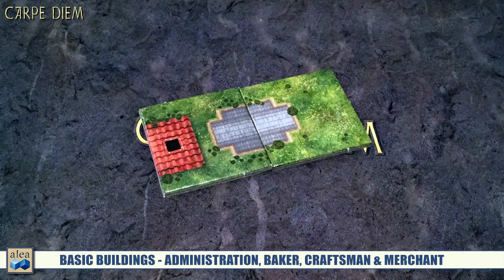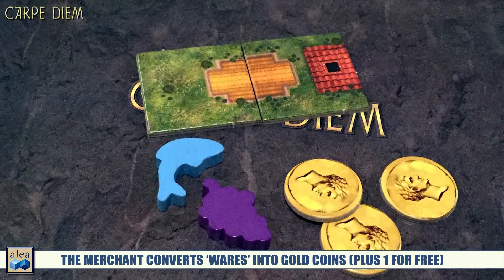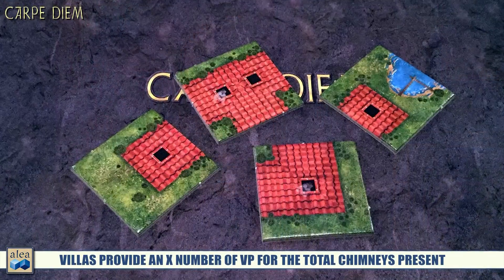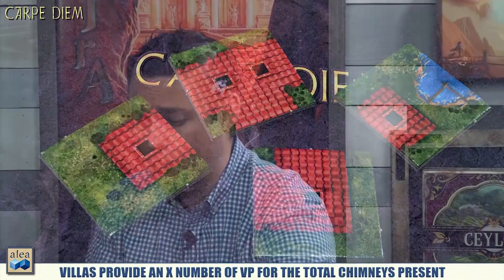Buildings work similarly, except all buildings are always two tiles — no extensions. When you complete a building, different effects occur. Brown buildings give you two bread. Gray buildings move you up on the banderool track. Yellow buildings let you convert resources into money, which is the wild resource. Green buildings let you pick any one of the special tiles to add to your player board. There's also the villa — each player has one or more orange structures with chimneys on their board that can be extended.